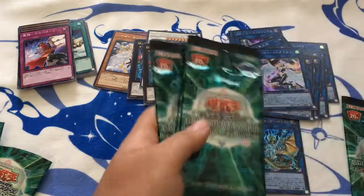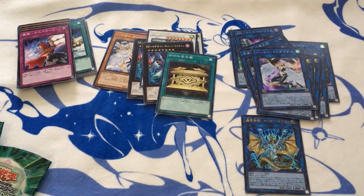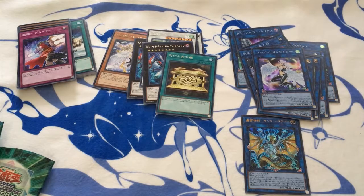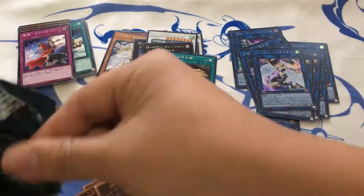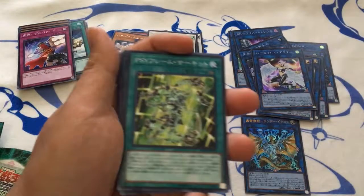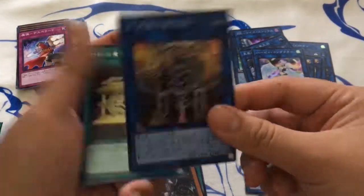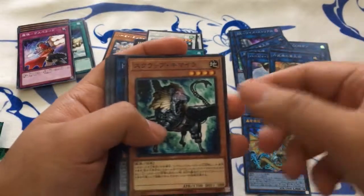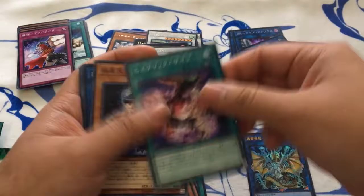Alright, last four packs out, and we didn't pull a secret so I'm already depressed about that. Really hoping I pull a secret in these last four packs — that would be great. Side Frame Field Spell, Nordic — oh hey cool, we got the Six Samurai link guy, that's pretty nifty. Gold star, the Alien Synchro that no one knows the name of, Scrap Doggy, another Speedroid link guy, Dragoonity Heretic.